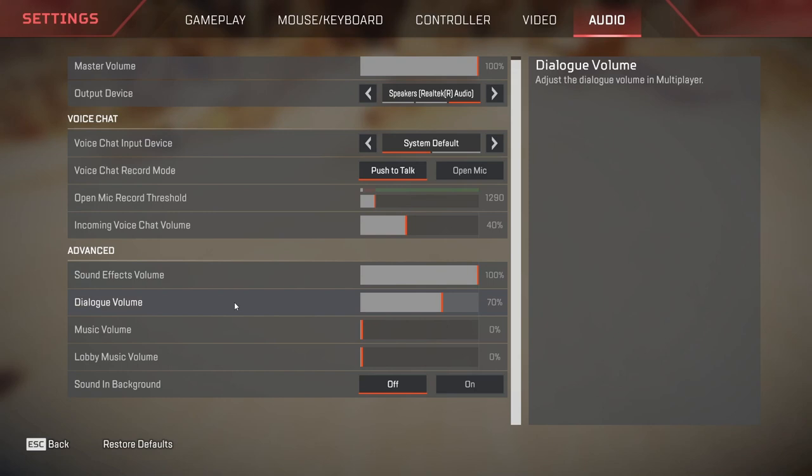Dialogue volume is not that required in game, but you can keep it at 70 percent. Music volume is set to zero — this is the music which plays whenever you are dropping down or in the lobby. Lobby music: you can have it at 50 or 60 percent, whatever you feel like. I personally have mine turned off because I listen to different songs when in the lobby. It does not affect your in-game performance, so it is your choice. Sound in the background: make sure this is off, as it will cut off any sounds playing in the background.